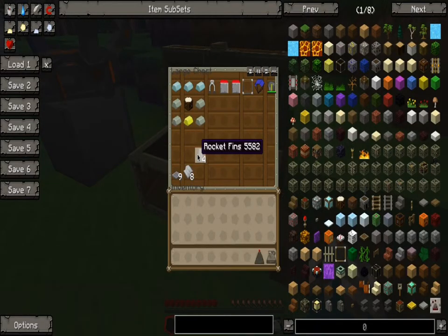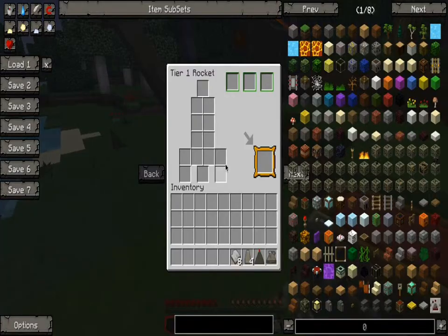Then get eight heavy duty plating, four rocket fins, one nose cone, and one rocket engine. You put it in like this — all eight go there, nose cone, engine, and four fins. That'll get you a spaceship.